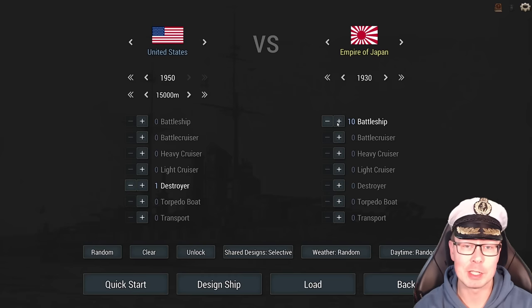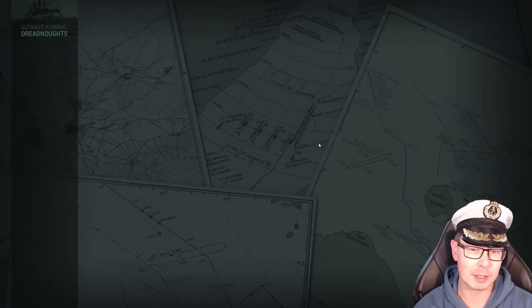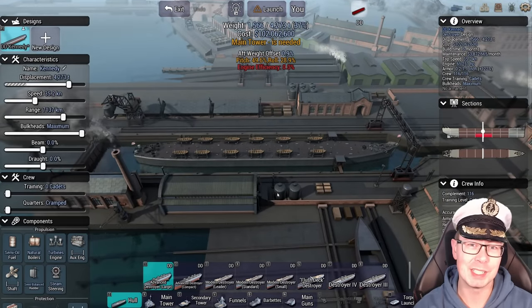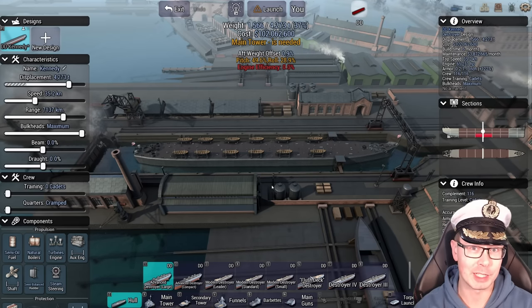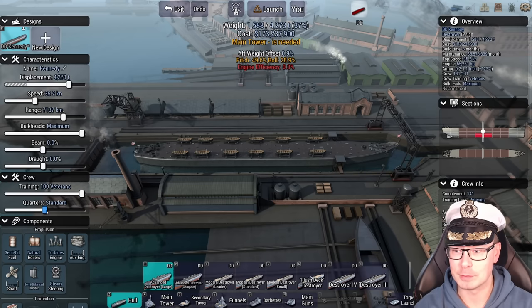Currently it's Japanese battleships from the 1930s, but I'm going to up the year by five-year intervals if I can complete this challenge. If not, we'll have to tune it down a little bit. Let's set the weather and daytime to random. This is going to be a potentially unorthodox DD — it's not going to be a Fletcher or something historically accurate, because I need it to be as deadly as possible. This game sometimes requires you to take some freedoms with that.